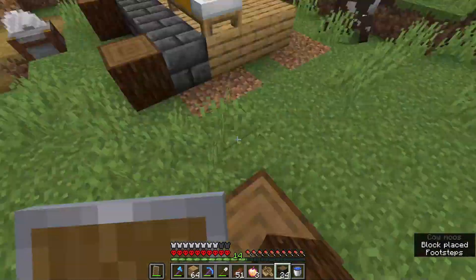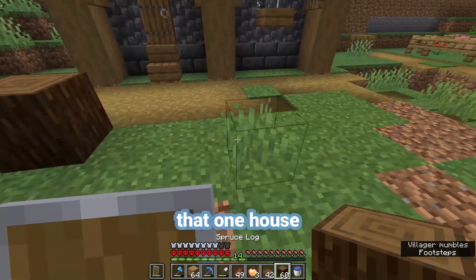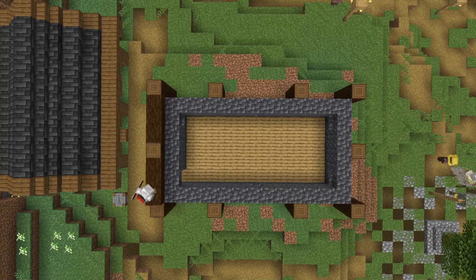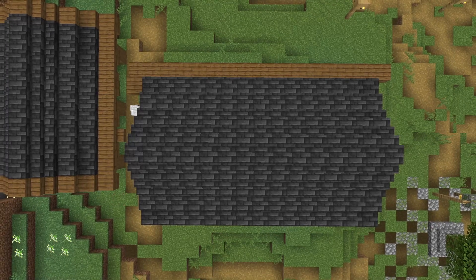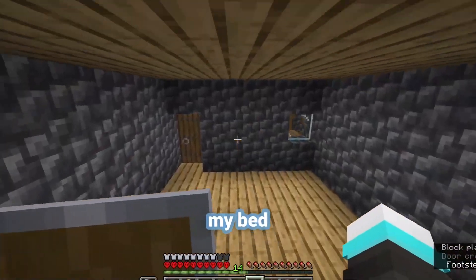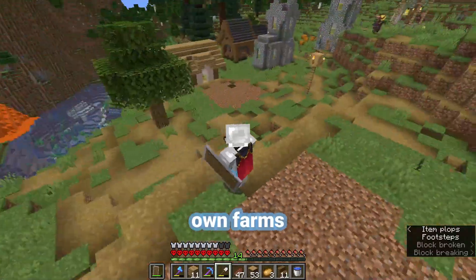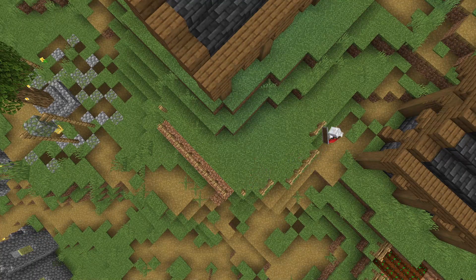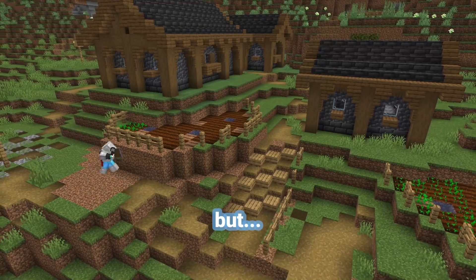I'm thinking this will be the furnace house, where I smelt all my good stuff. I put the furnaces in and we're done. It's very similar to the enchantment table house, but I think it looks really good. And since I destroyed that one house without a replacement, I'm gonna build a big boy house right here. I'm gonna get rid of these farms — they're kinda just in the way. Now that those are out the way, we can start working on our own farms. I gotta make the area look a little bit nicer too. Not gonna make it look perfect, but might as well do a little bit of work now.